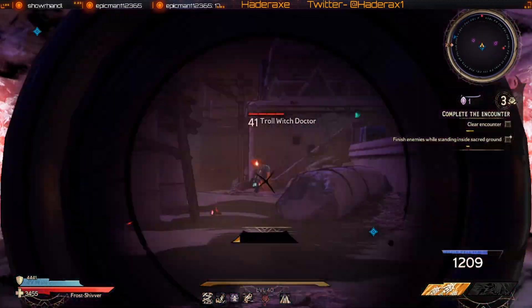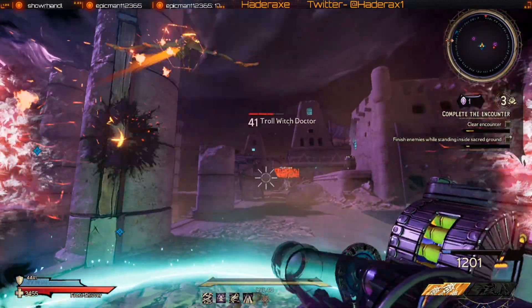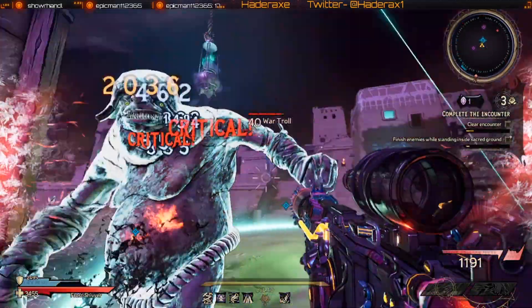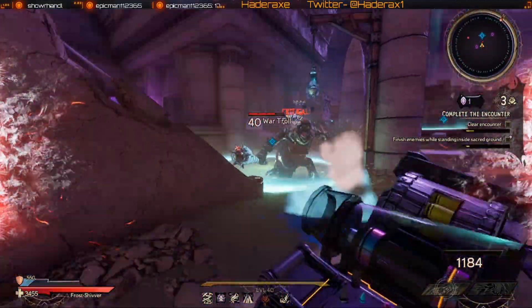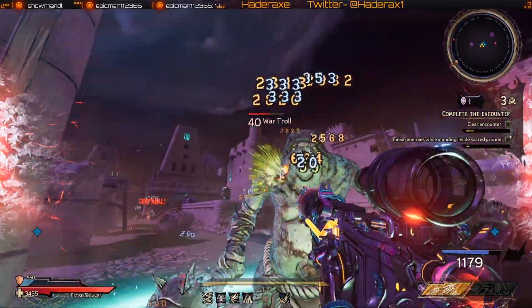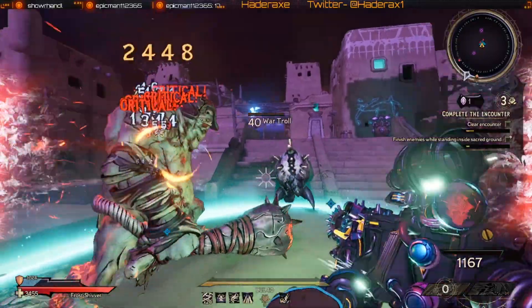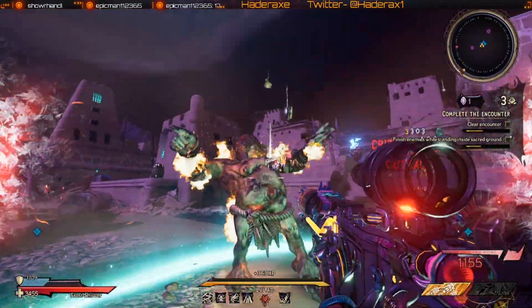Dealing fire damage. I don't know if there's a specific boss that drops this, but I have gotten all of mine from Chaos Chamber runs. The one used in this video is a regular non-chaotic variant, and as you can see, it holds up pretty well in Chaos Level 9. At the time of recording, this is my favorite legendary assault rifle in the game.